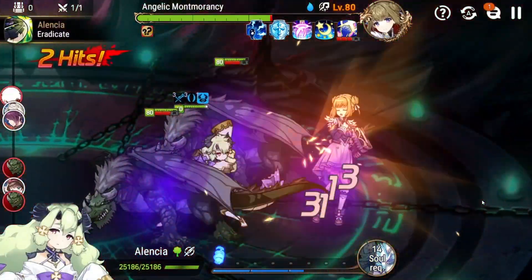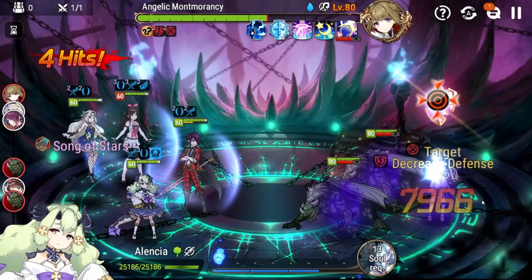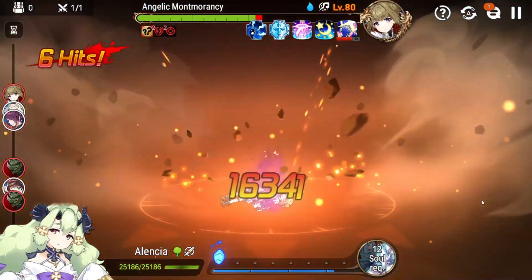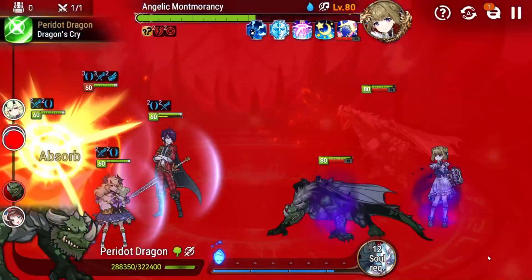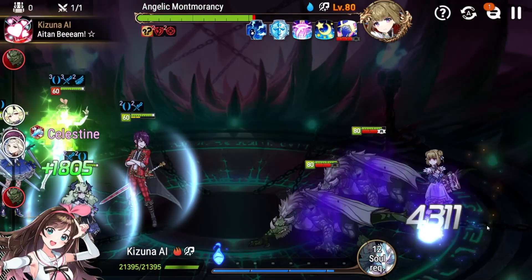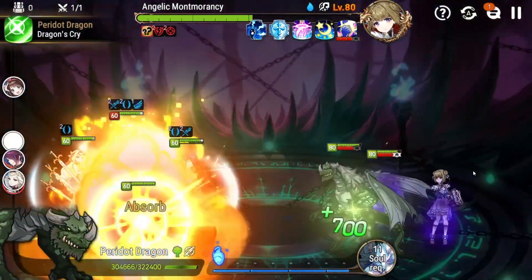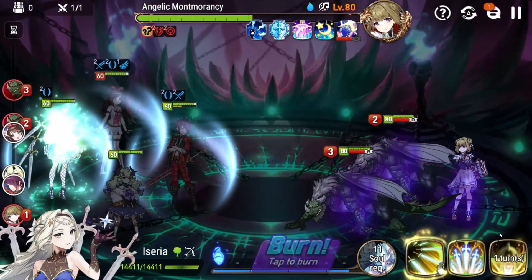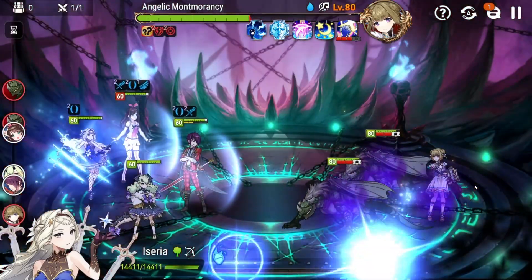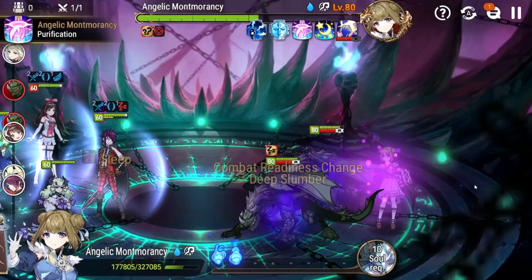Violet's S3 does about 10 to 15 percent of Mont Morancy's total max health, which is very appreciated. Asseria is here not only to help increase damage with things like focus and defense break, but she could also strip immunity should Angelic Mont Morancy actually get it.